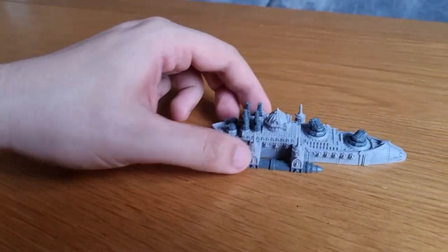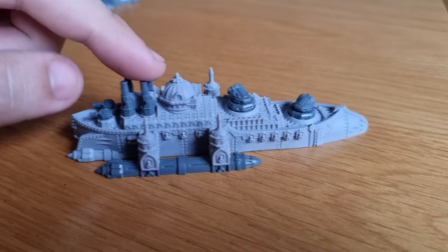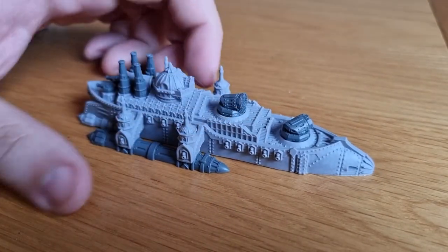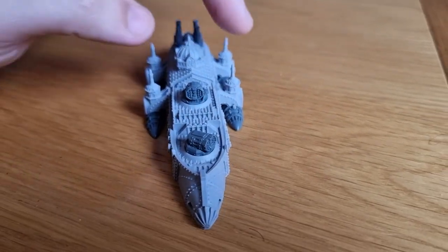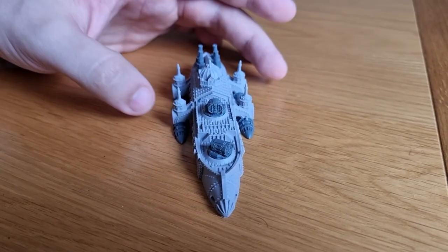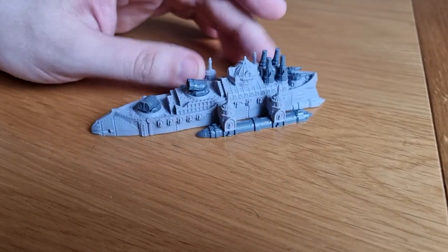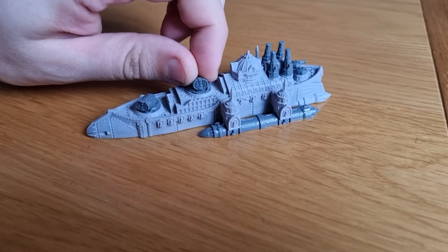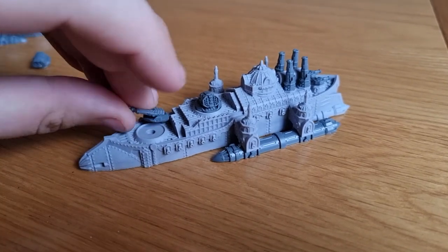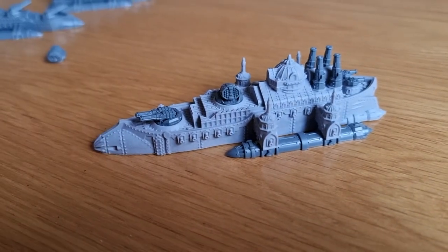And then we have the battleship. Again, quite easy to build. The hardest bit was actually probably getting these things to sit straight. I love the little spires on the sides — really reminiscent of the Hagia Sophia in Istanbul. You've got little rocket turrets here, but it can be built with the regular turrets as well. And you get enough pieces to make spares. Not as big as some of the other battleships, but very ornate — really, really like that.